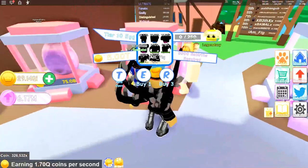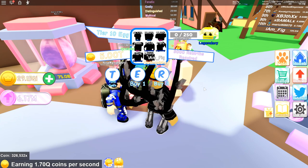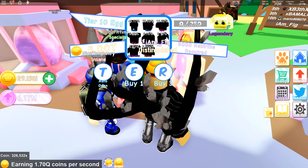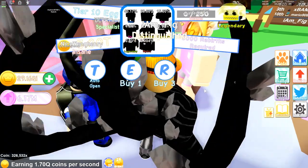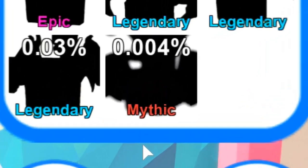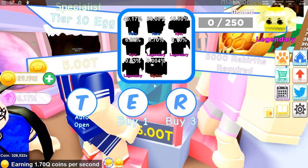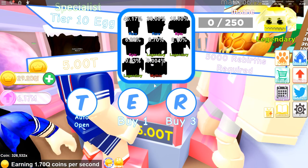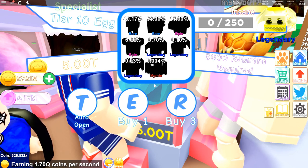Now for the best part of the update — they added a new tier 10 egg. They cost 5 trillion coins a piece, so it takes a lot of coins, but just keep playing and you'll get there. There are eight new pets to get and eight new shinies — two rares, two epics, three legendaries, and a mythic. This is the first time they've added a mythic in a coin egg, so we're going to see if we can grab that one. I'm going to go ahead and hatch some right now.